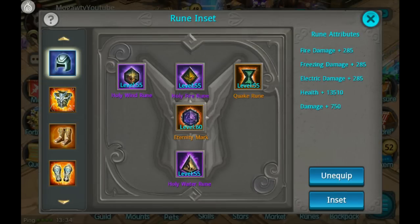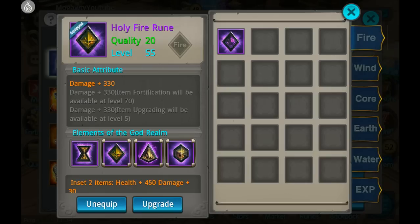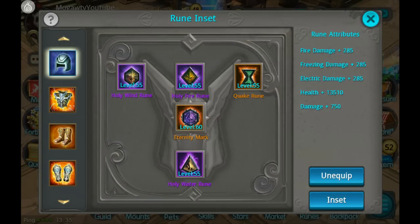One other thing I did want to talk about is what the runes are actually doing. If you're a player that likes damage over HP, then you want to focus first on the Holy Fire rune, because this rune has three damage attributes, so you'll be getting much more damage if you're going for the Holy Fire rune.